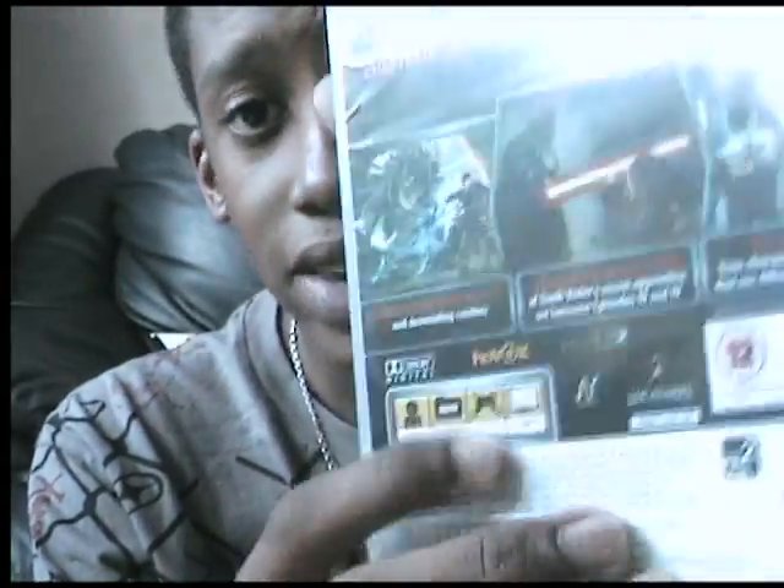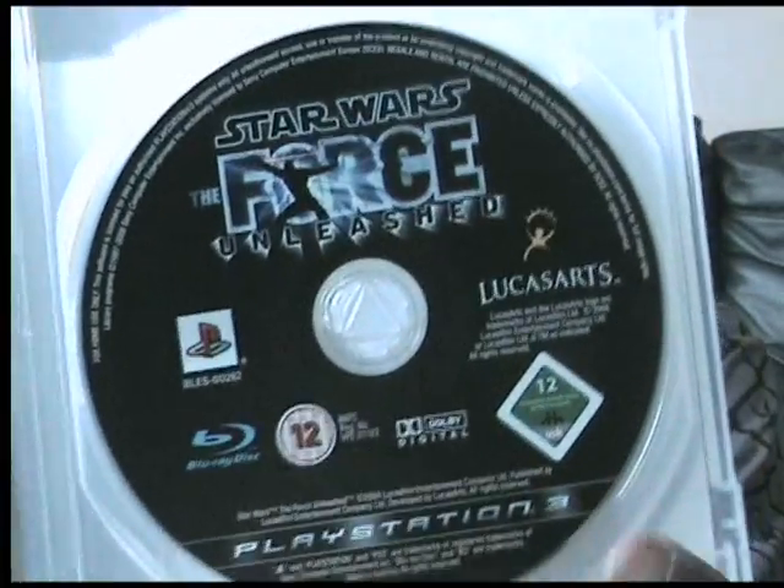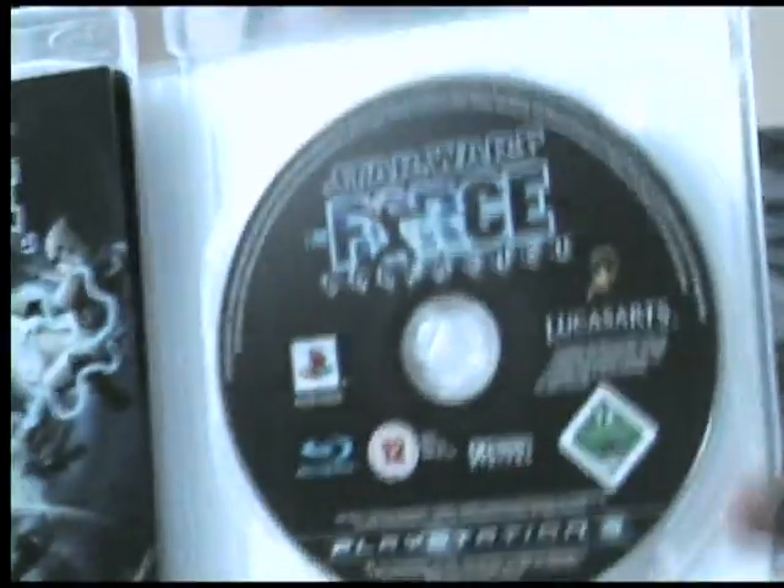It features DualShock 3 vibration and HD up to 720p. It also features the Havok engine, as quite a few games do — realistic physics and stuff. I'll go ahead and open up the case and show you what's inside. We've got Star Wars: The Force Unleashed on the disc, and then the LucasArts Blu-ray disc with all the standard information.